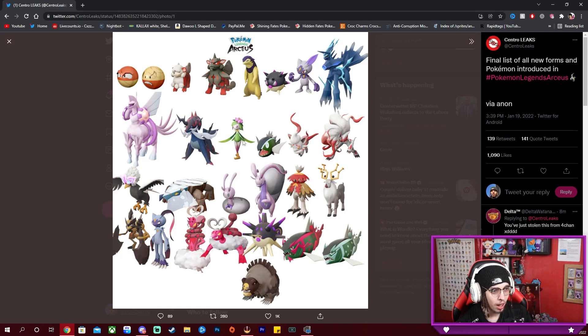We've got Samurott again. We've got Basculin, which obviously evolves into Basculegion. And that — is that an evolution of Qwilfish? So Qwilfish evolves into this super long spike Qwilfish that looks menacing. We've got Zorua and Zoroark, we've seen those. Braviary, we've seen that. Avalugg — instead of it being an iceberg it's like a rocky mountain. I don't know if I'm a fan. Is that Goomy or Sliggoo? Sliggoo, Sliggoo. And then we have Goodra.